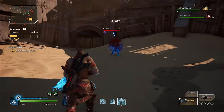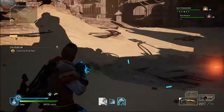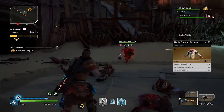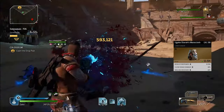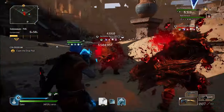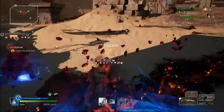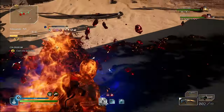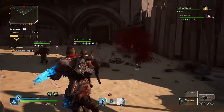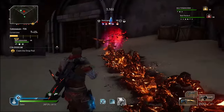My armor recommendations are as follows. The Yugake Otora set — helmet, chest and legs. Then find gloves and boots with firepower, cooldown reduction and close range damage. I recommend the Cannonball Gauntlets as they have firepower and close range damage, and also Captain Hunter on them. Boots need to be of epic quality, as I have not yet found boots of legendary quality that offer any firepower.